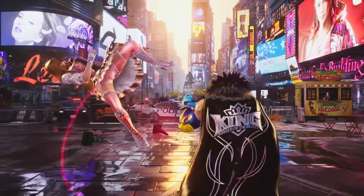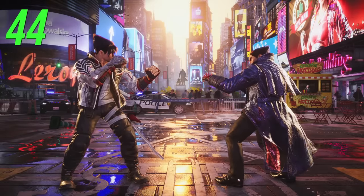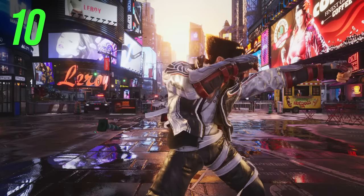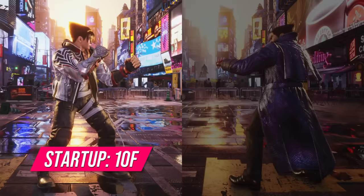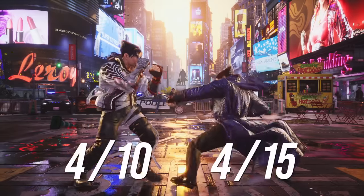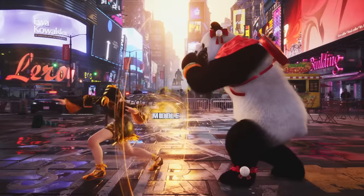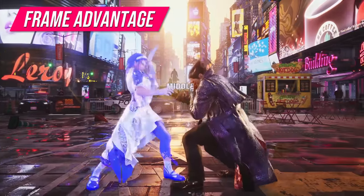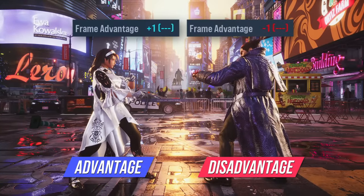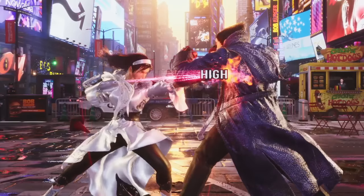Now you might be wondering, why would I ever use a high attack if it can just be ducked? Well, this is where frame data comes into play. Tekken, like almost every other fighting game, runs at 60 frames per second. That means a move that takes 10 frames to come out will take 1/6th of a second to start up. The faster a move comes out, the better, since a quicker move will beat a slower move if they are pressed at the same time. This is called a counter hit. The other important part of frame data is to know when a move is blocked, if it's your turn or the opponent's turn. This is called frame advantage and is often noted with a number. So for example, your jab is considered to be plus on block — it means if you press a jab and your opponent presses a jab after the jab is blocked, your jab will win.